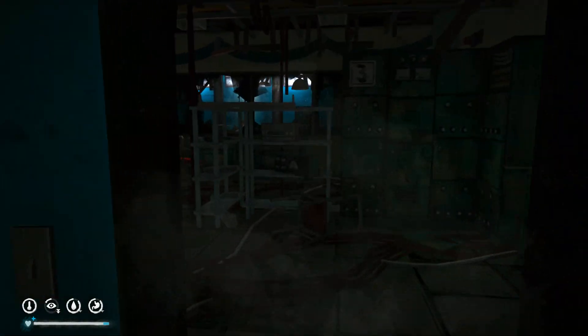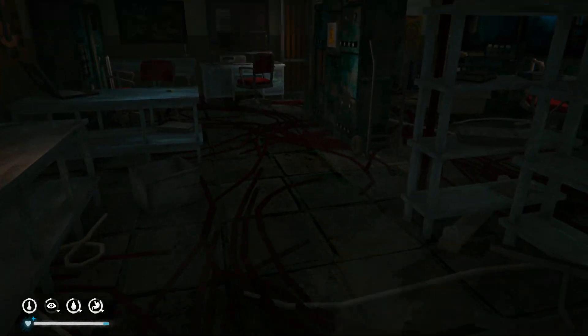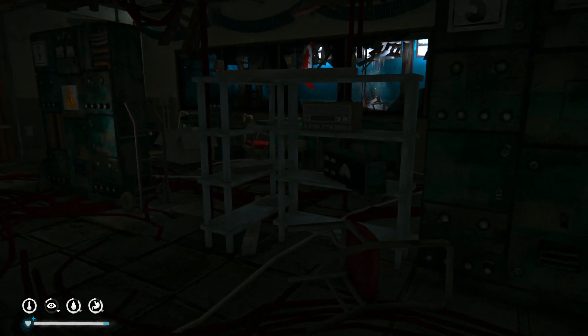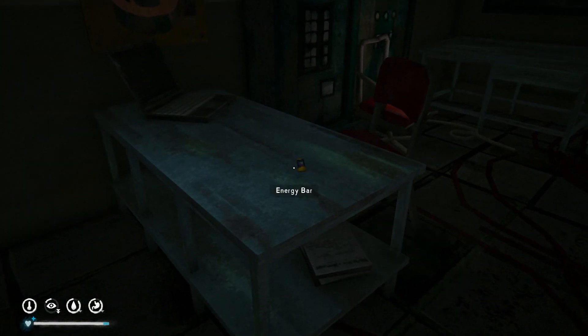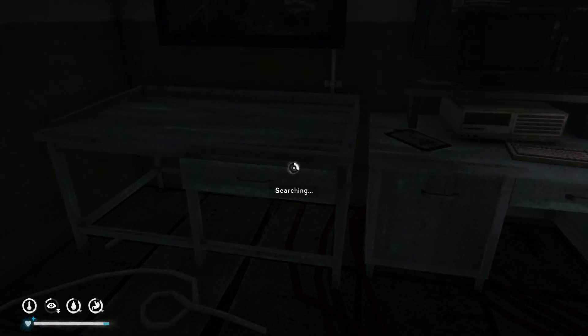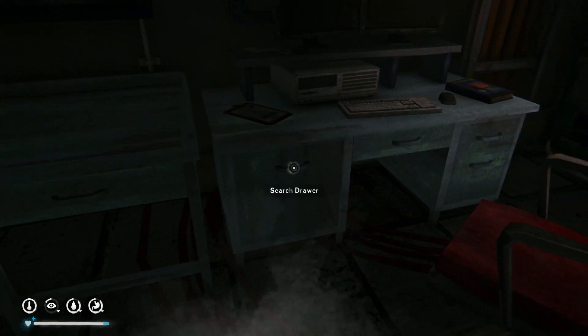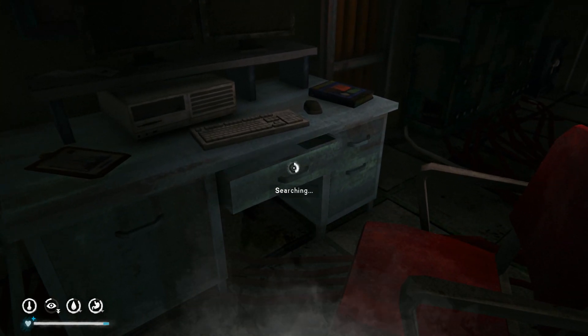In survival mode, these can be turned on when there's an aurora night time, and it brings power to a lot of things. These will shock you if you touch them. So hopefully, while we're in here, it doesn't turn night time and become an aurora night — otherwise we'll probably just die.